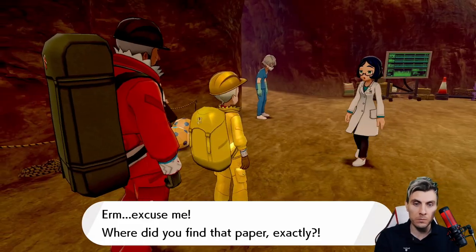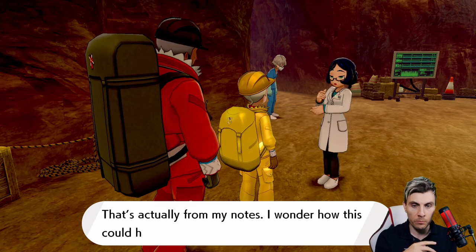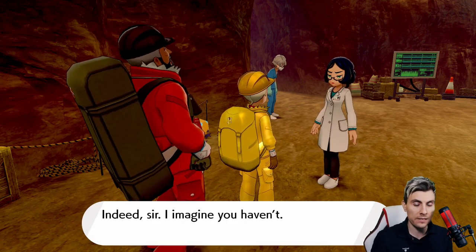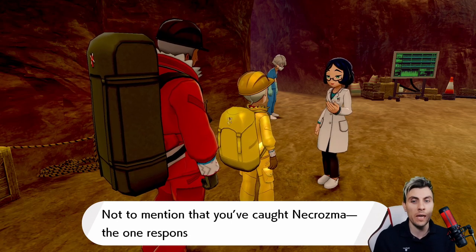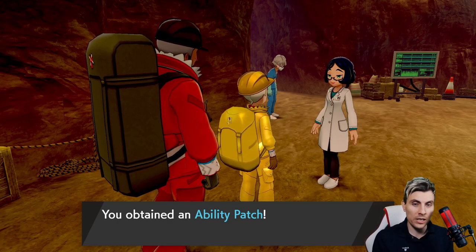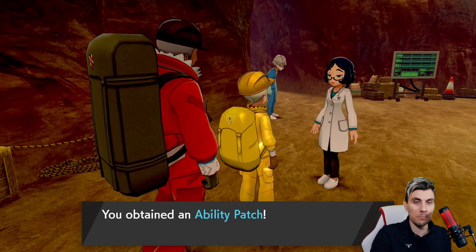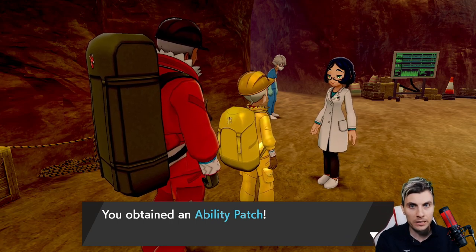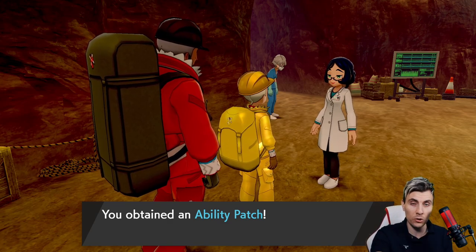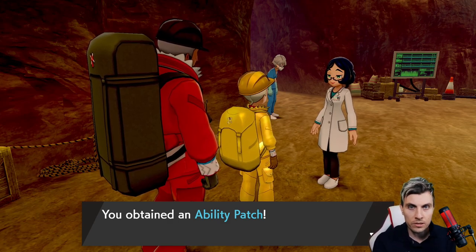Now once you've done this, this is where it gets kind of interesting. They discuss where the paper comes from, and it turns out that this scientist lady here — it's her paper. So how Peony got it, who knows. She actually gives you an ability patch, which is the biggest thing, because obviously grinding for an ability patch solely — when you're not shiny hunting or anything else — is an extremely difficult task.